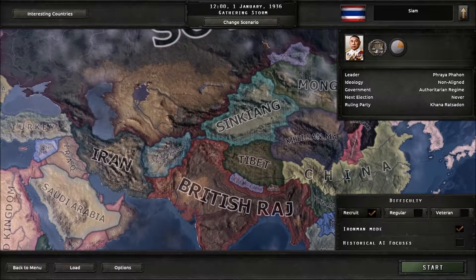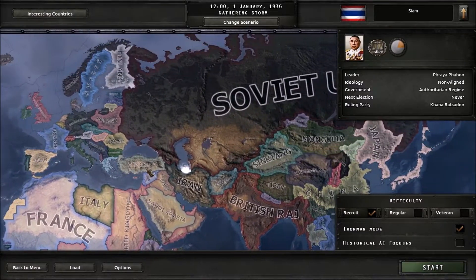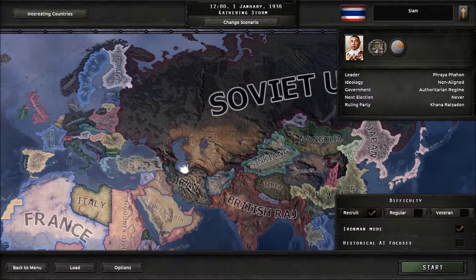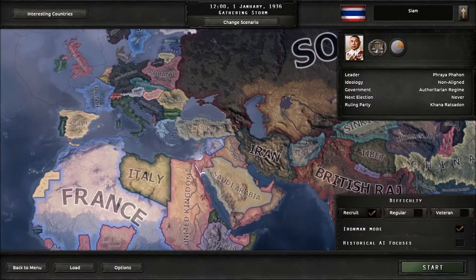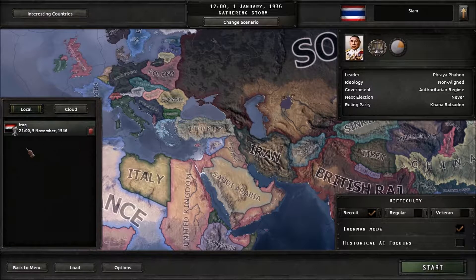This game runs from 1936 to 1949, allowing World War II to happen, and if you turn off historical AI focuses, things can really go off the rails. Let me load up my current game — I am playing a game as Iraq.